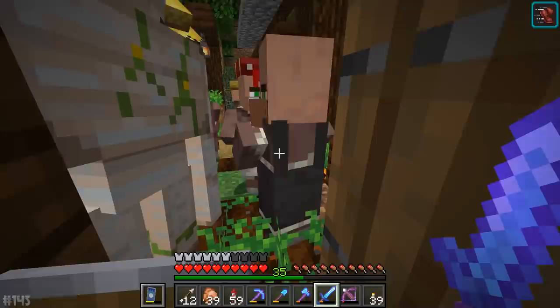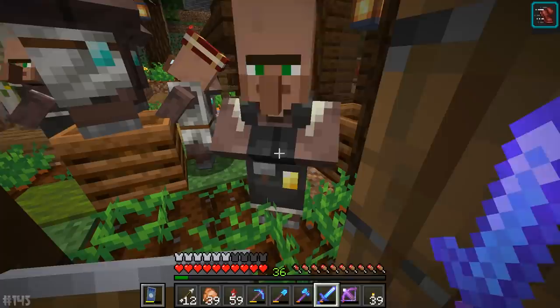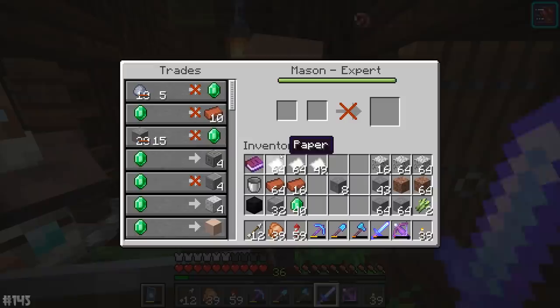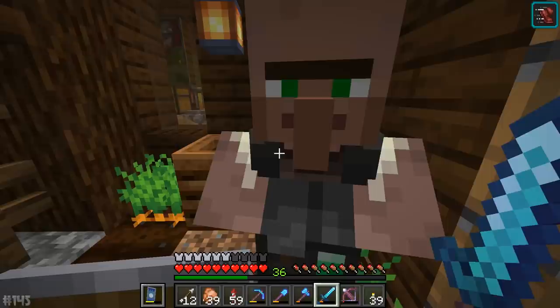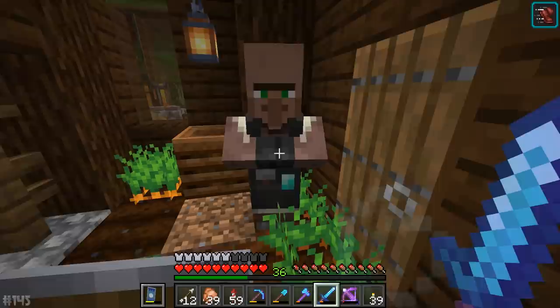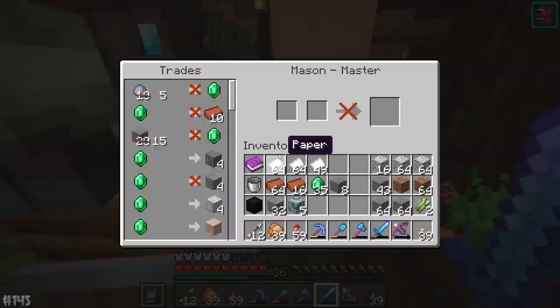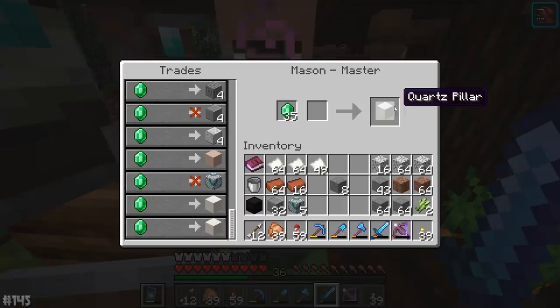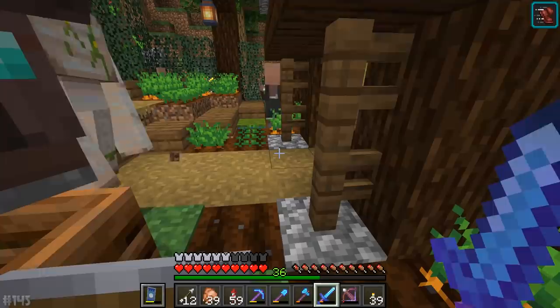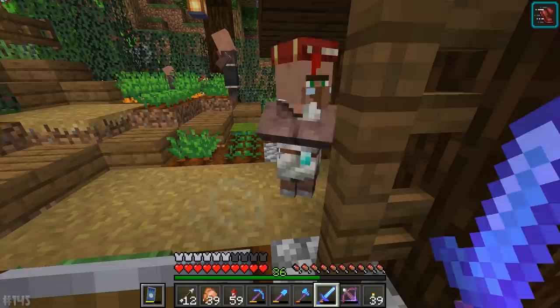We've got polished diorite now — didn't have that before. I think it goes without saying, we're just going to buy the andesite because andesite is just better than diorite. Look at this: white terracotta and light grey glazed terracotta — that's actually really interesting and definitely different. I am glad I have myself another mason. On expert level, apparently they can have one or two colours of terracotta or one or two colours of glazed terracotta. This is pretty freaking sweet.